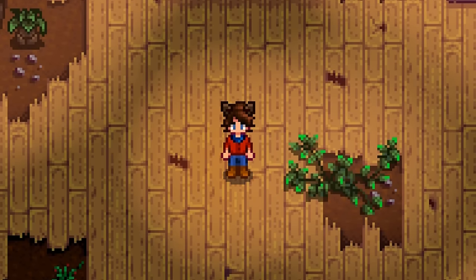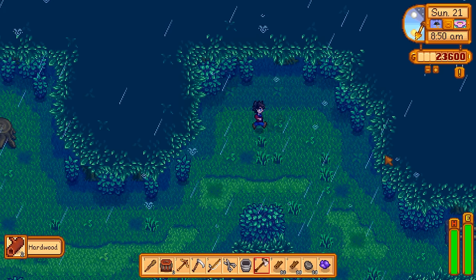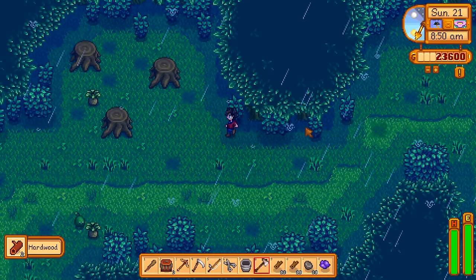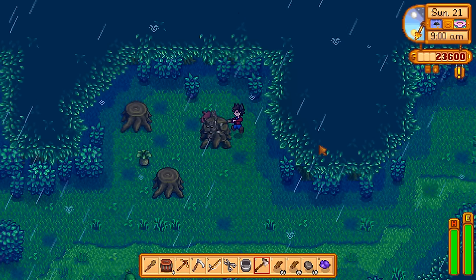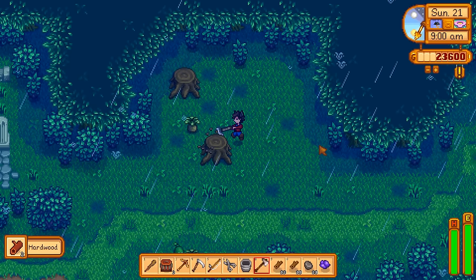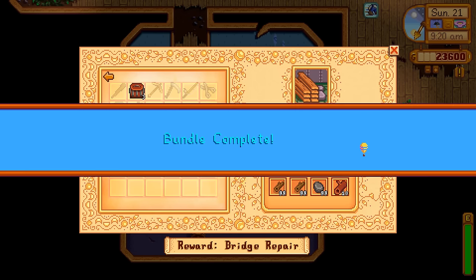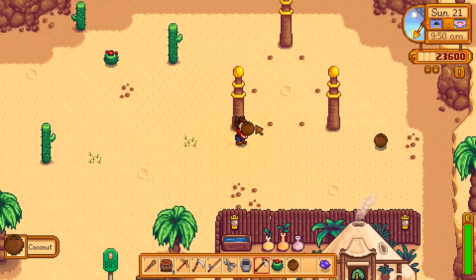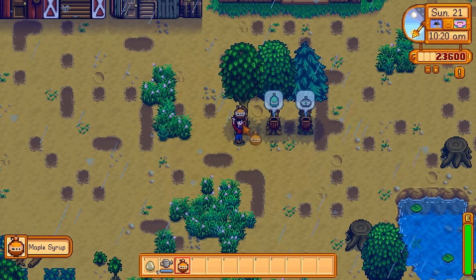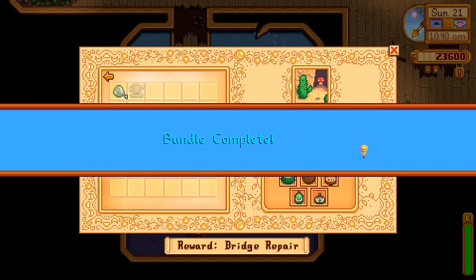Wrapping back to the Pantry Bundles — we can complete the Construction Bundle. 198 Wood isn't particularly hard to come across, we have Stone from the mines, and with the upgraded Axe we can get all the Hardwood in one day in the Secret Woods. For the Exotic Foraging Bundle, we got a Cactus Fruit and a Coconut from the desert, and tapped one of each tree for their products — that's enough to complete it.